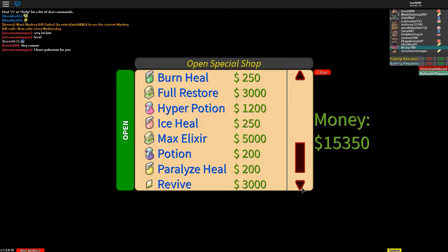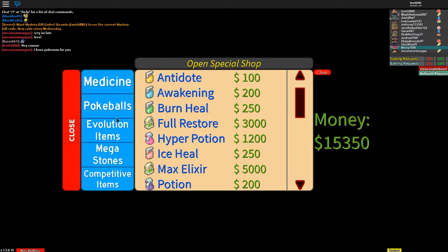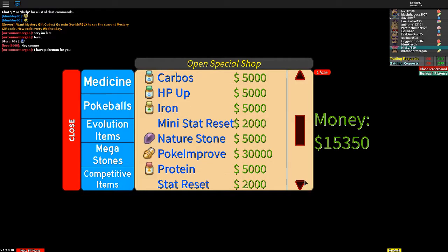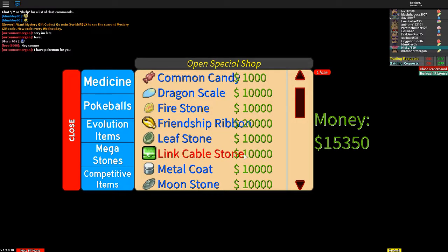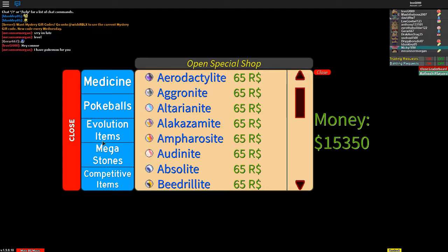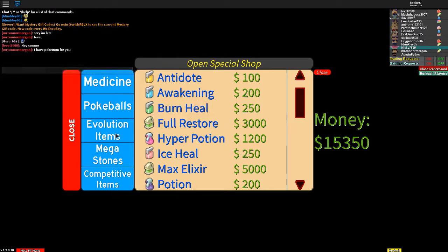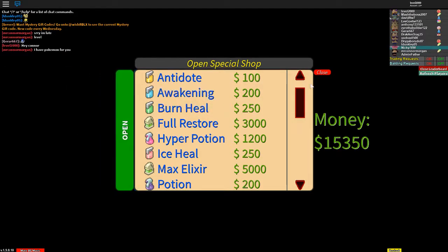They don't have it. I didn't check all the tabs yet though. I don't know what that item does, but why don't they just call it Rare Candy? All right, I guess they don't have Repel in this — that's stupid.